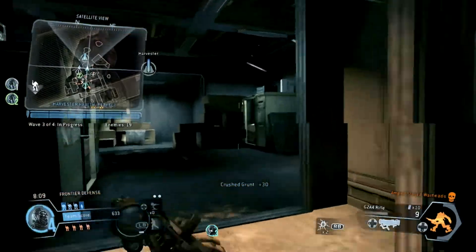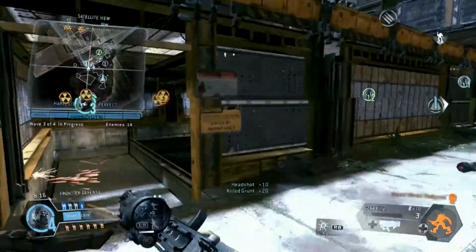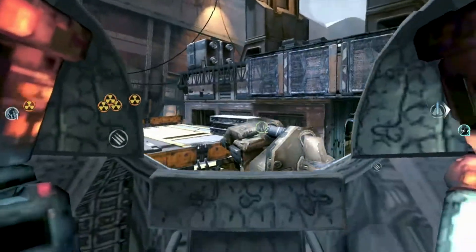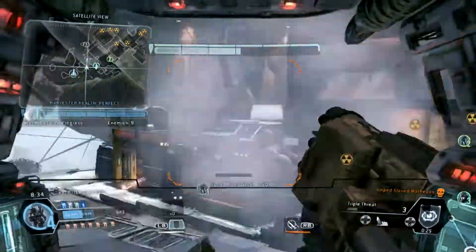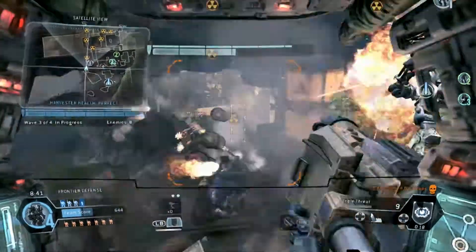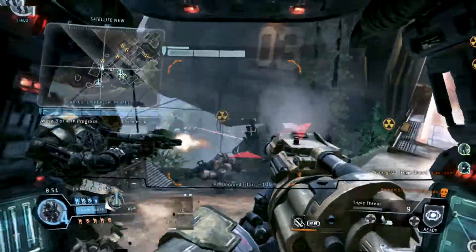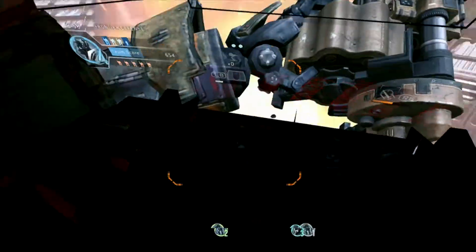Be advised, I am engaging enemy infantry. Lots of nuke Titans down there — don't let them get to the Harvester. Your shield core is breaking. Nuke Titan approaching the Harvester — take it out before it detonates. Warning. Harvester shield absorbing damage — clear out whatever damage you need.